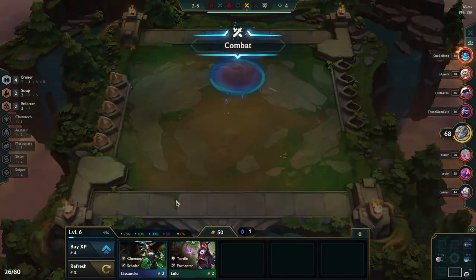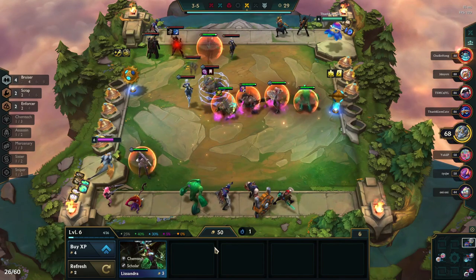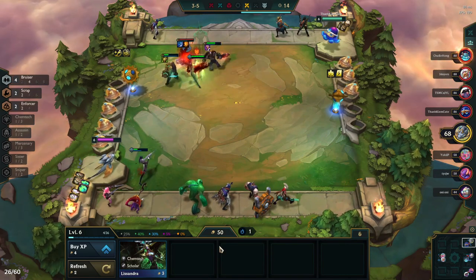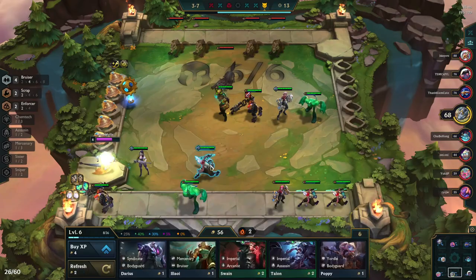Now we just start rolling for our two-stars and three-stars. Vi is actually our first two-star Bruiser, which is pretty great. I wasn't fast enough to get Bloodthirster on Trundle, but we still managed to beat the Samira build. I've seen people still running pretty viable Samira reroll builds, so I might do a video on that sometime soon.